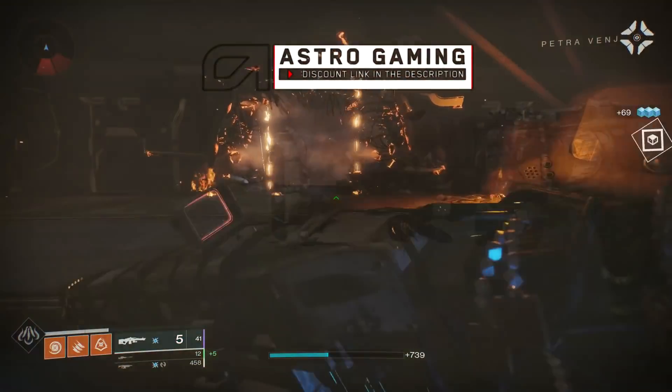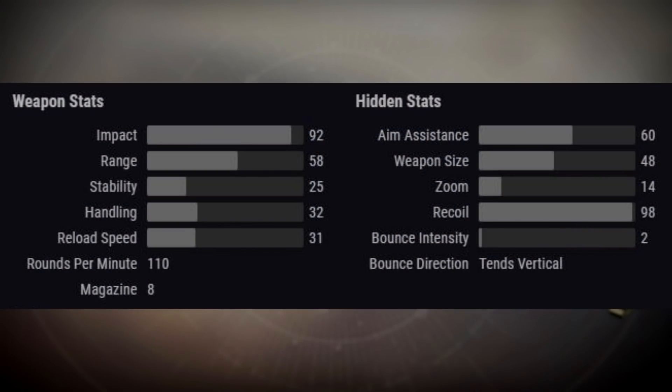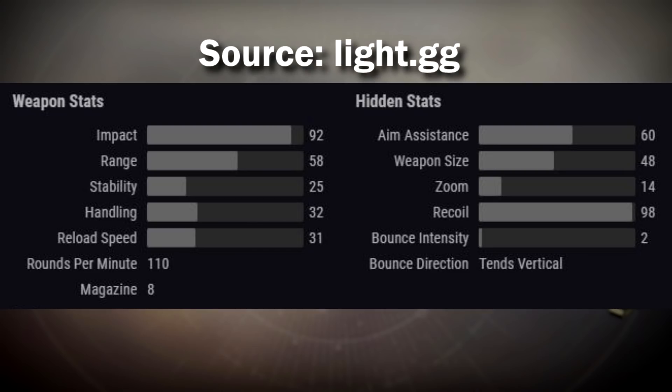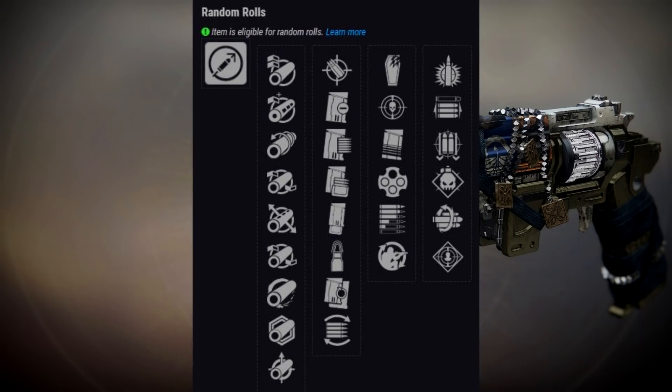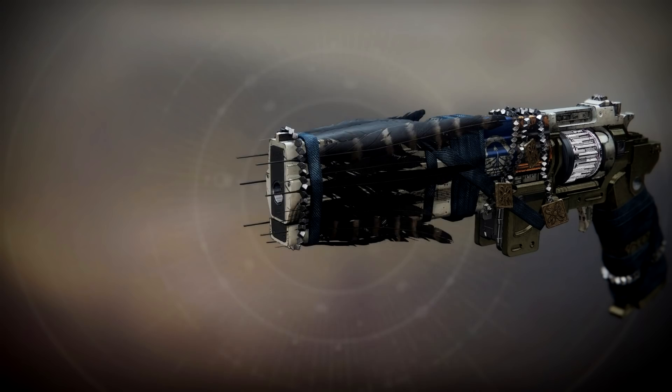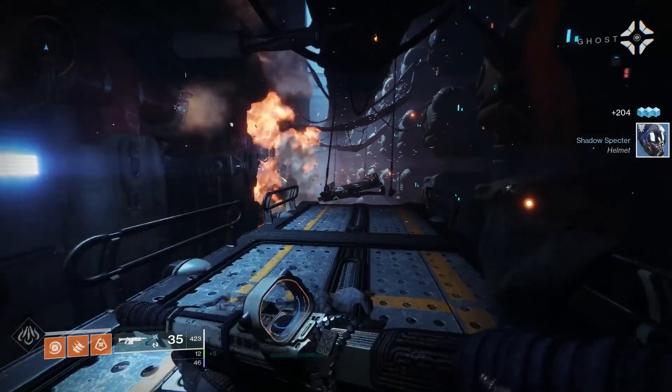Starting with the Loud Lullaby Kinetic Hand Cannon — stats-wise, this belongs to the highest damage 110 rounds per minute archetype, and honestly nothing really stands out; they're pretty average for its archetype. Moving on to the perks, we have some decent combos. In the first category, Outlaw and Subsistence stand out, especially since Subsistence got a recent buff and is a lot better now. Either of those two perks pair quite well with Rampage and Multi-Kill Clip in the second perk category. Demolitionist is decent as well, letting you make up for the very small magazine size of eight. Those are actually some pretty decent PvE combos.